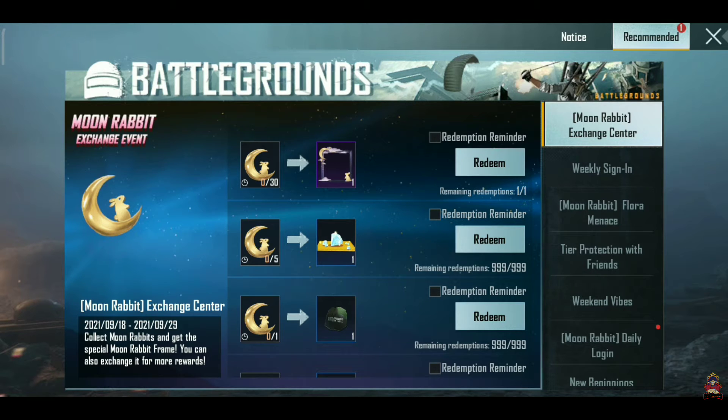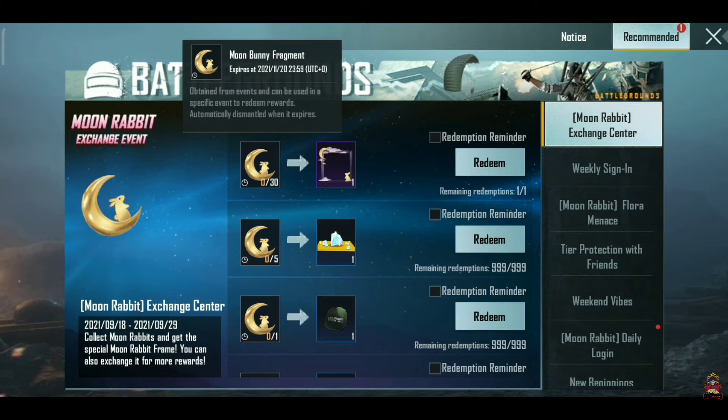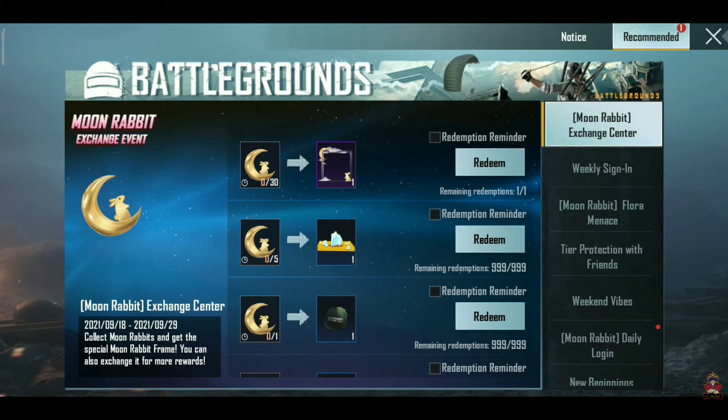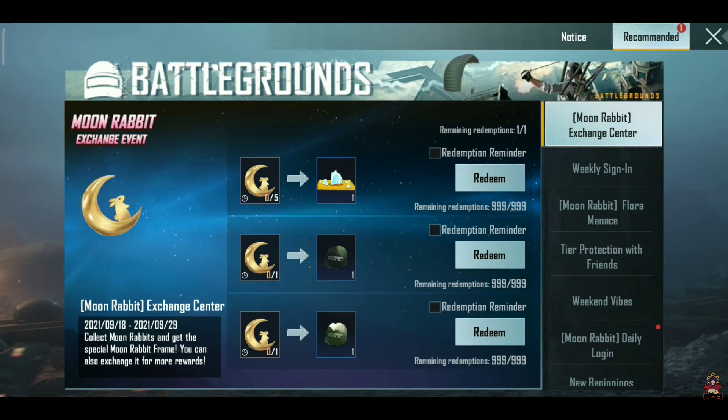What you want to do in this event is collect the Moon Bunny fragments. If you have 30 Moon Bunny fragments, you can take the Moon Bunny frame. I will now show you how you can collect the Moon Bunny fragment.